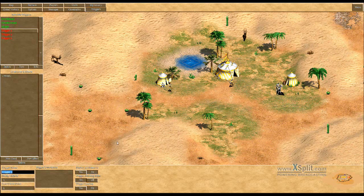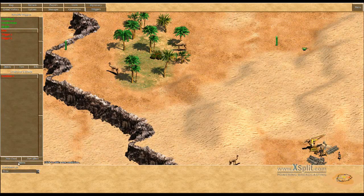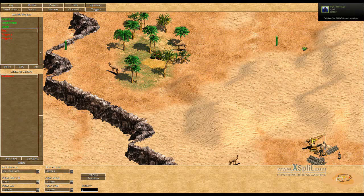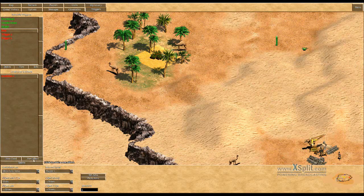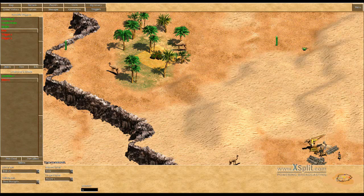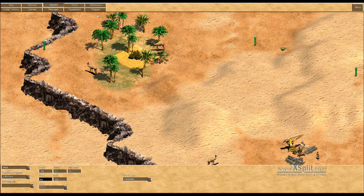The first trigger is the fruit trigger — this is a real simple one. We just need: objects in area, player one, at least one in this area, player one. And the effect of this will be that Gaia sends a tribute of ten fruits to player one. But first of all we need to make sure that Gaia has resources — stone and some other resources.